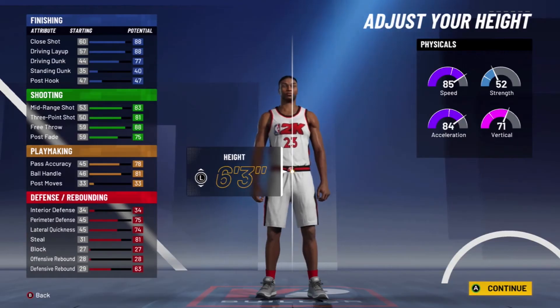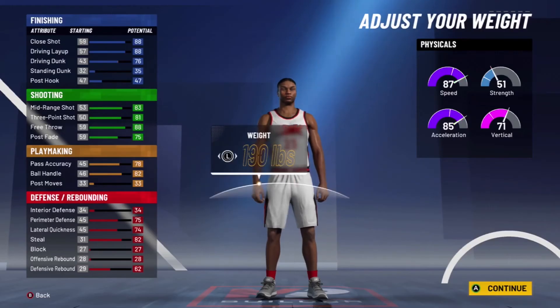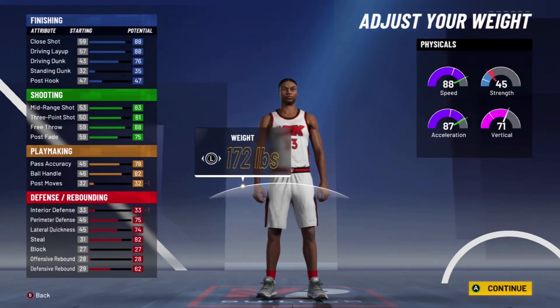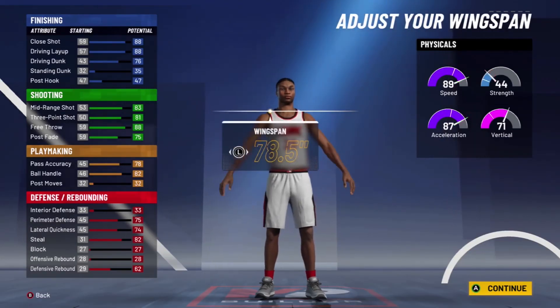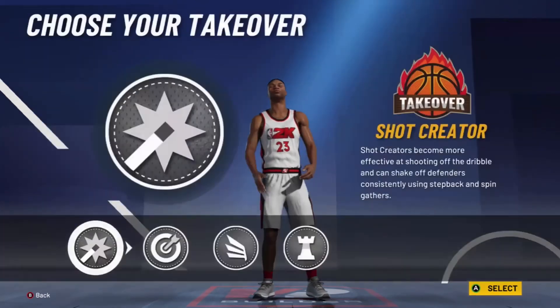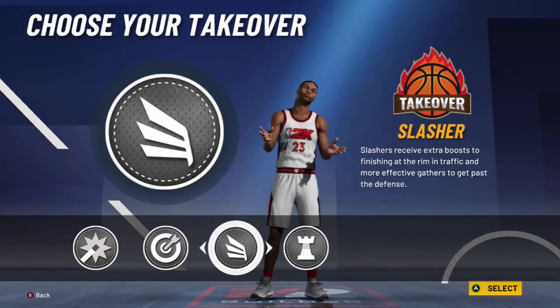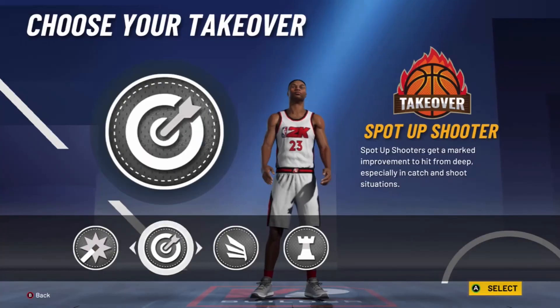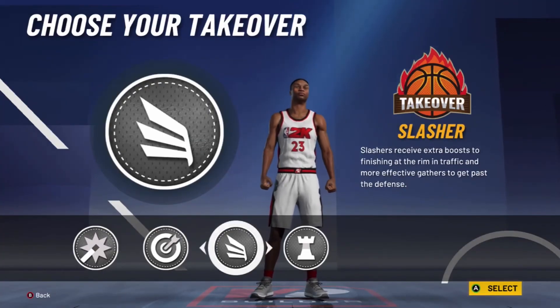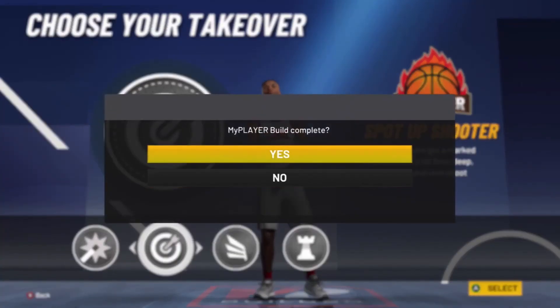Our height is going to be 6'2" and then our weight 171. Doing it based off last year, wingspan all the way down. Then I'm going to actually change it — I'm going with spot up shooter. Yeah, spot up shooter. Last year I had slasher, so I'm doing spot up shooter.